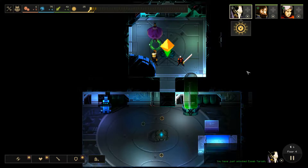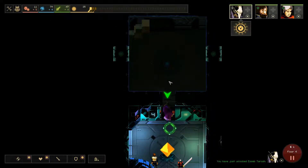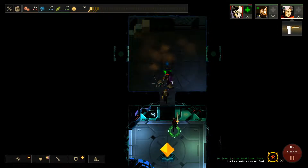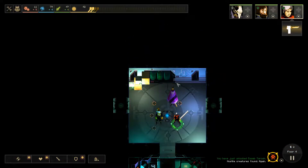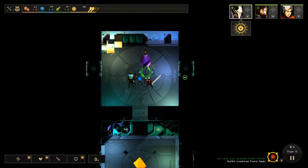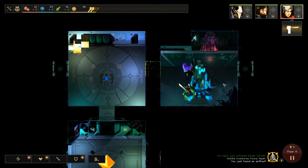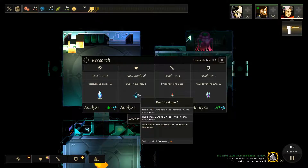I feel like this room only exists to be a fairly safe module, and to basically be required for you to power it. Otherwise you will have enemies spawning directly from there. I've been holding a book. What is that? Science — dust field generator one, raise defense. Prisoner prod.